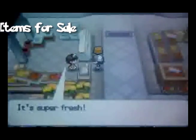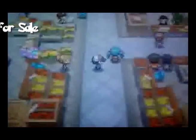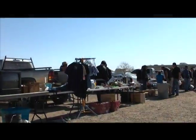The first shop sells Moo Moo Milk — you can buy one at a time or a dozen at a time. The next shop is the Air Market, which sells inexpensive medicines for your Pokemon. After the player beats the game, a new shop will open that sells incense.